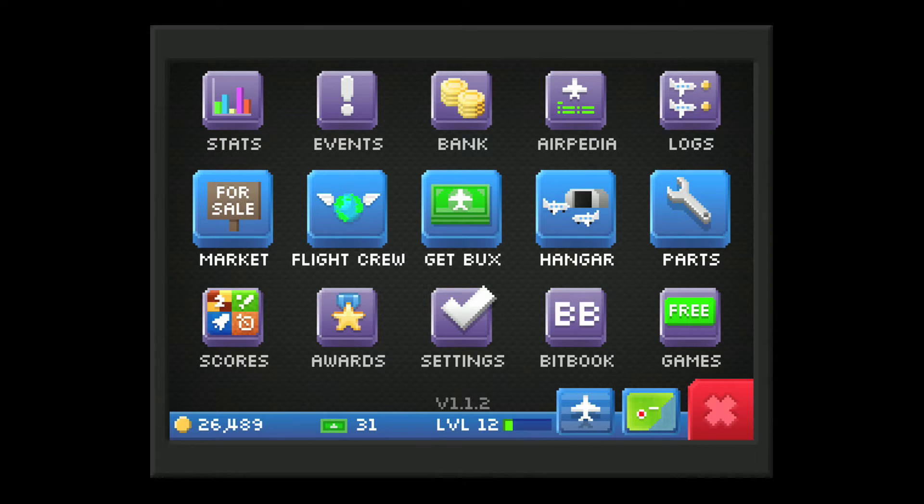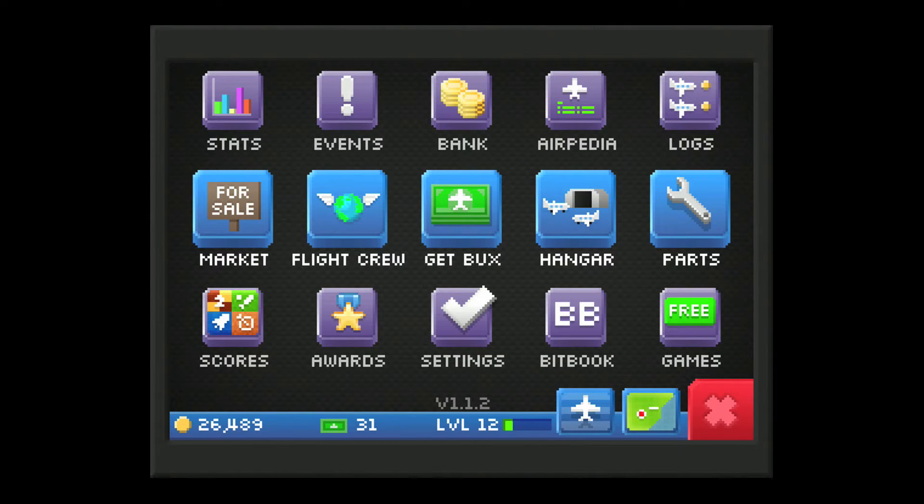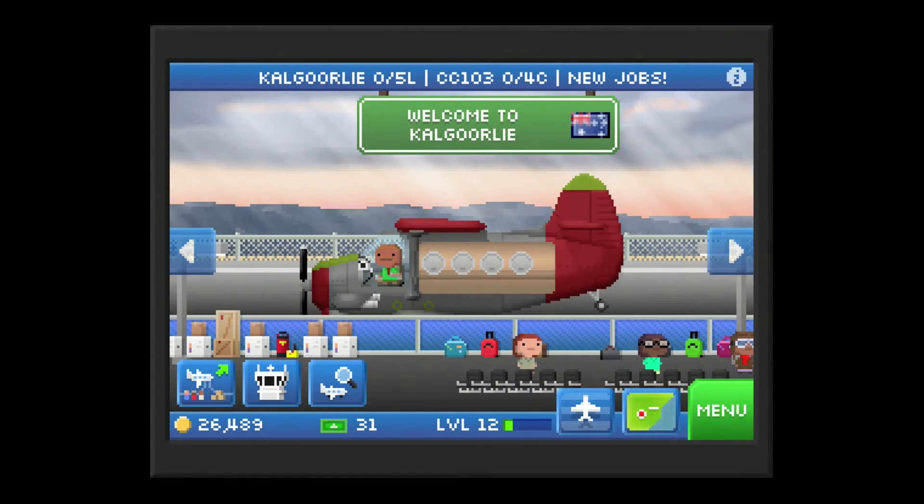BitBook — that's just a little in-game entertainment thing. You see what the passengers are saying about your plane, and all the things you've shipped — usually quite punny things. 'The in-flight movie on my trip last week was Revenge of the Slippers — it was good.' I think that was a reference to when I shipped slippers. You ship weird things. And Games is just other games by the same developer.